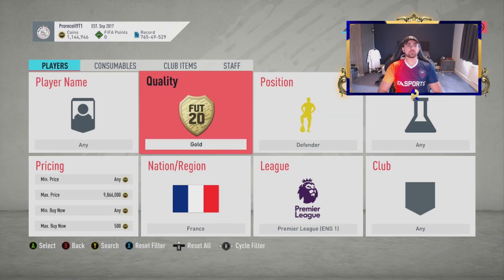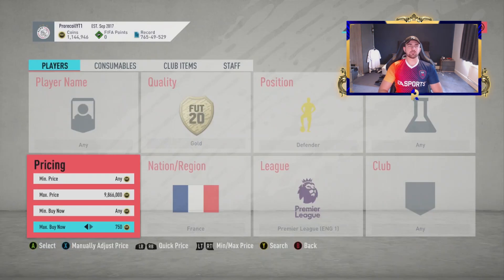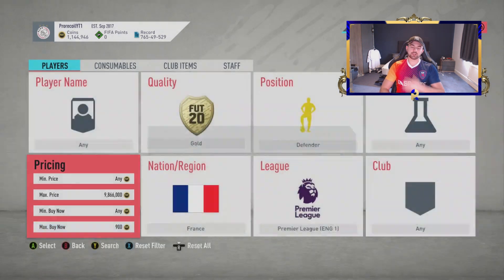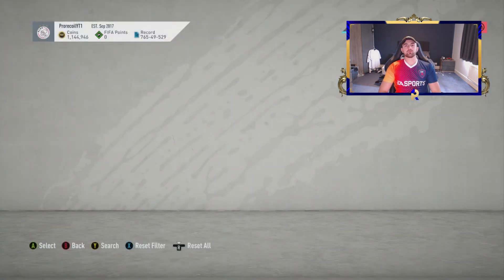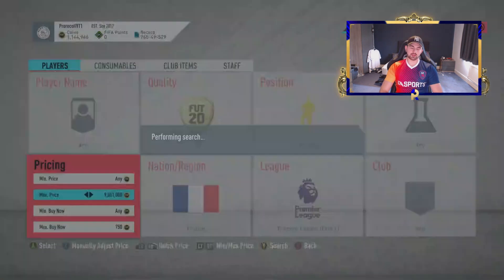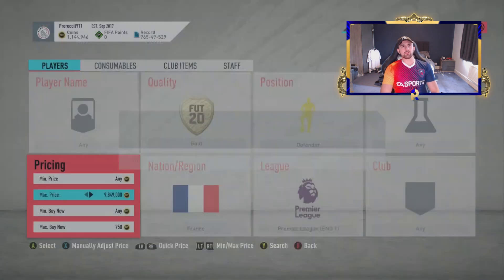We're going to be going for French defenders from the Premier League. I believe these are a decent price still — you're looking at just over 800 coins probably. Before anyone gets at me in the comments when I say I'm going pre-workout for the gym — it's a home gym that I've got. It isn't a gym outside of my house. I am still sticking to all the rules, making sure I am being safe and obviously don't want to be catching COVID.